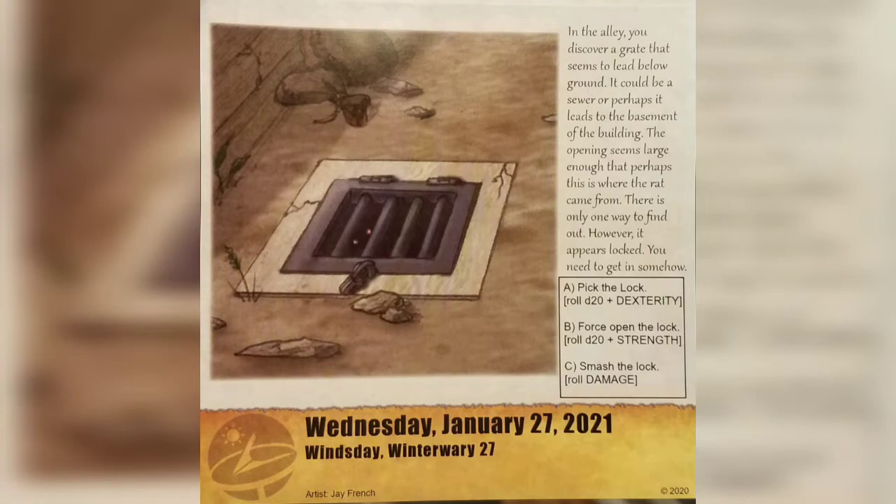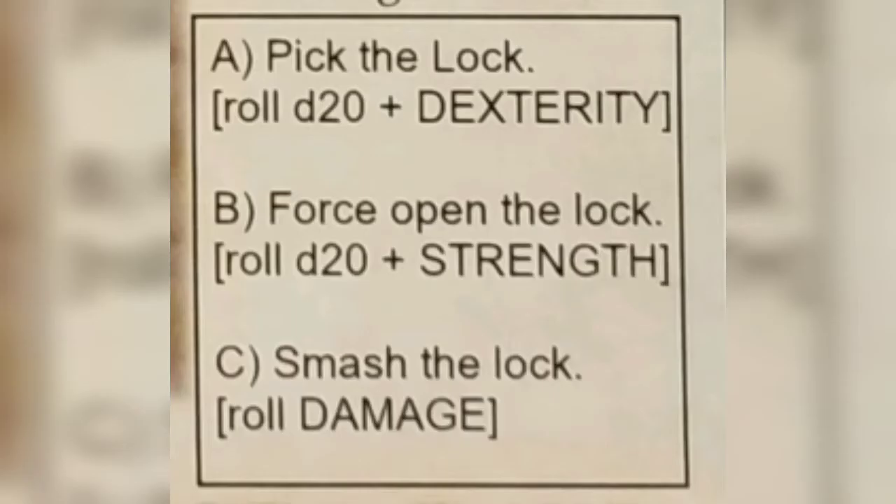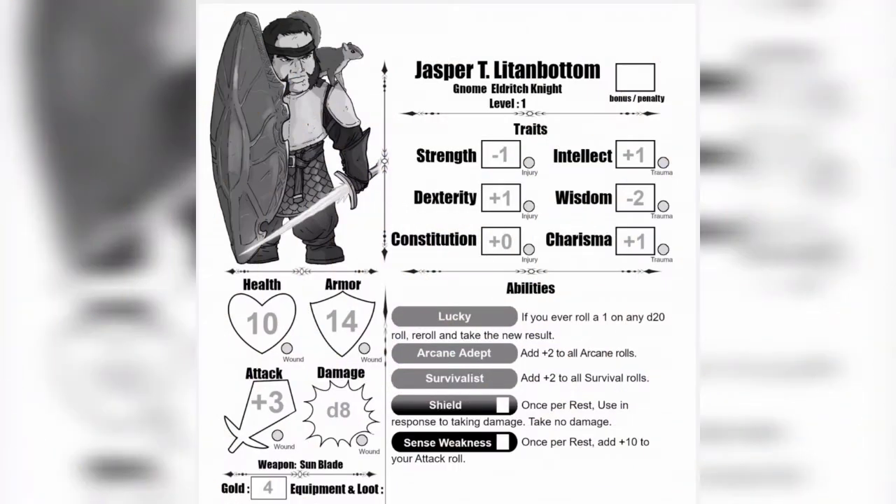Today we're going to have three choices: we can pick the lock, we can force the lock open, or we can smash the lock. Looking back at my character card, I have a plus one to dexterity, so I think I'm going to go ahead and try to pick the lock open.